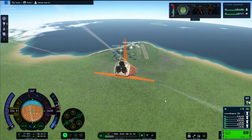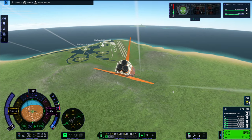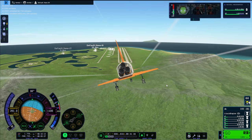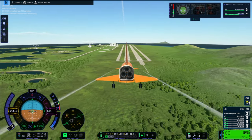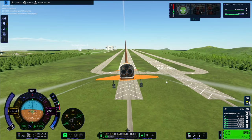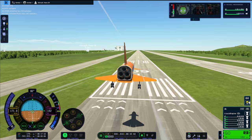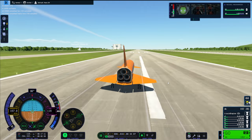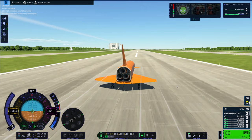This shuttle glides so well — I am really proud of the creation of this shuttle. And this perfect landing that you are going to see right here — look at this. I'm actually going to slow down this footage. Here we go for a perfect landing in real-time speed. The FPS is really good, isn't it? Oh, butter that bread — what an absolute landing.